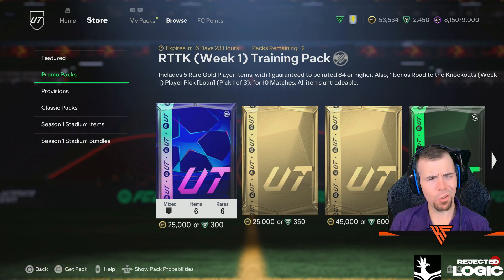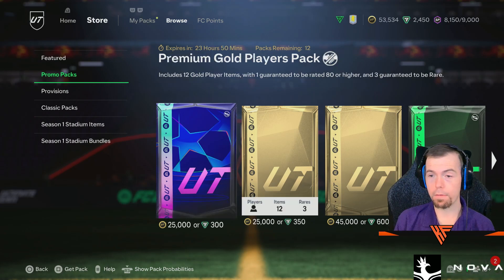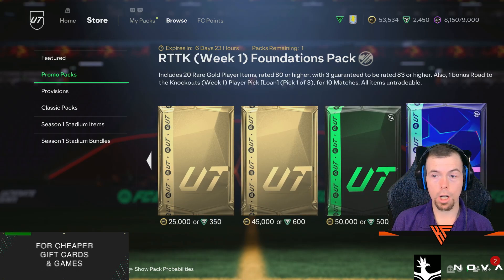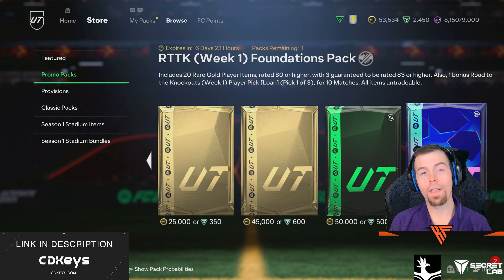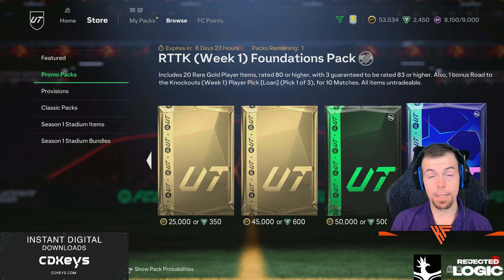New promo means new packs in the store. We've got the Road to the Knockout Week 1 training pack at 25k or 300 FC points — includes premium gold players, prime gold players, and an essential seasonal opener. And then we have the Road to the Knockout Week 1 Foundations pack at 80,000 coins or 1,000 FC points. That's today's 6FM content.